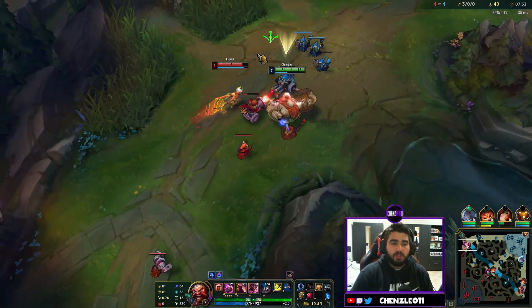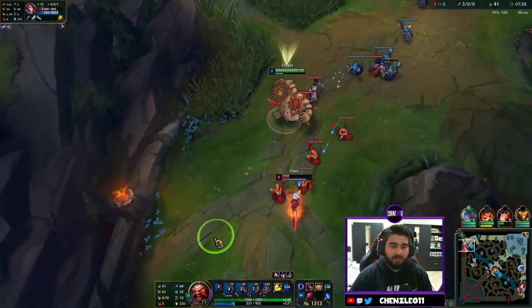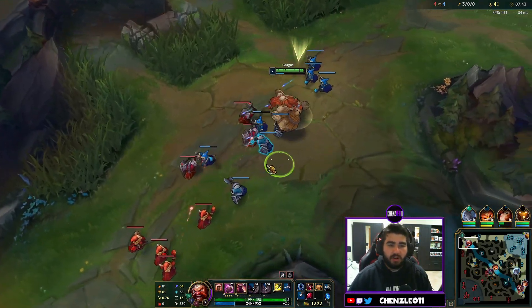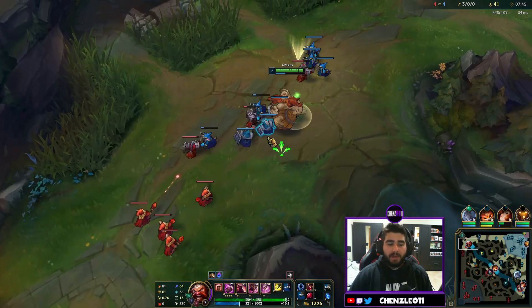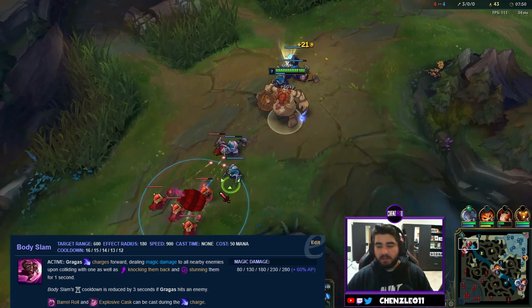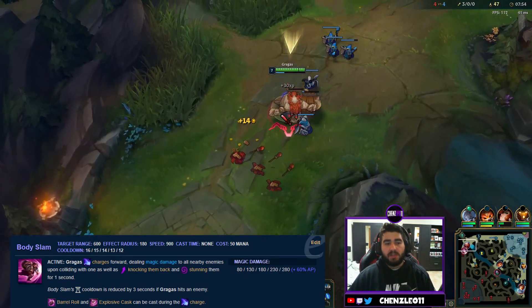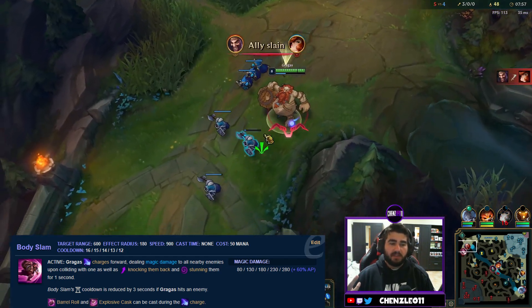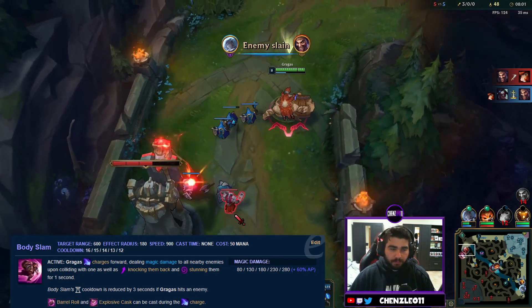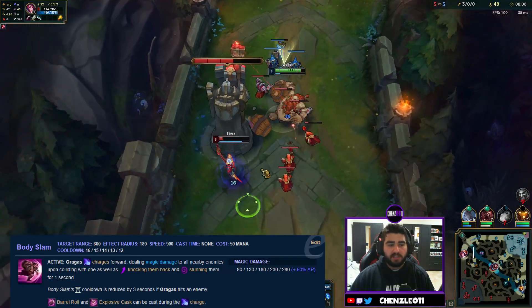That's basically the W and the Q — very simple. Gragas is a very simple champion. That was his E, the Body Slam. We get the nice Flash off on Fiora — she shouldn't even try to fight us given our item advantage. The Body Slam: you charge forward with your gut towards enemies, and if you hit someone you do AOE damage and knock any enemies up in the air.